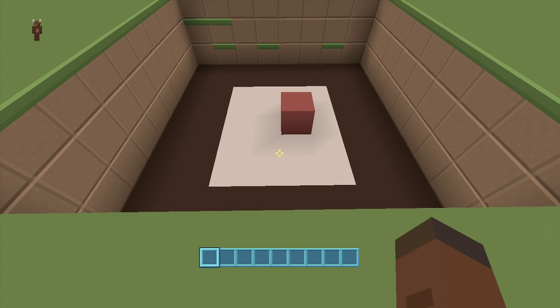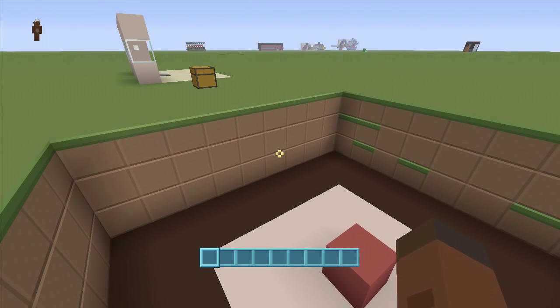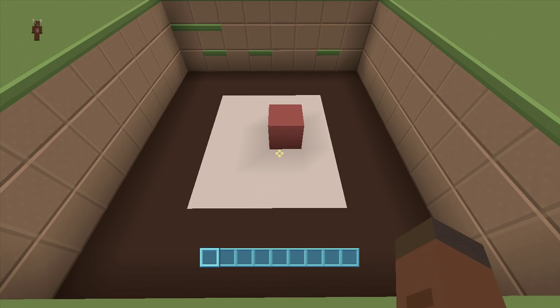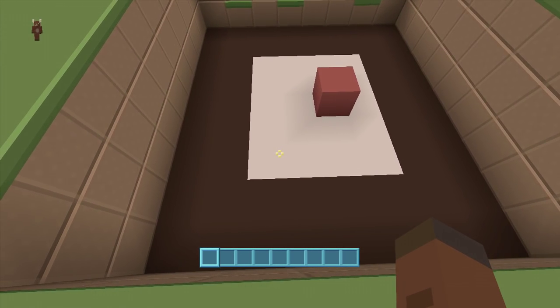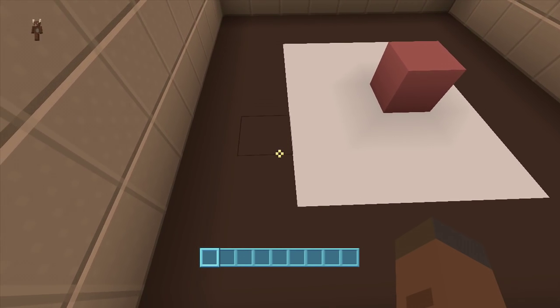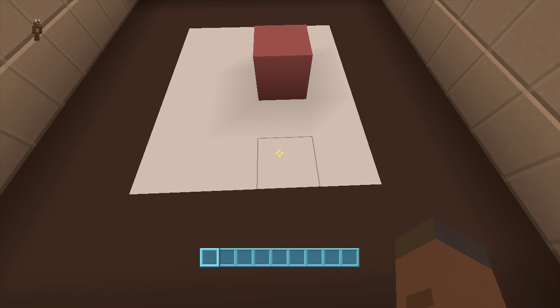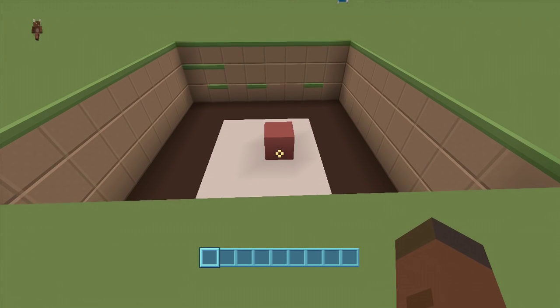For this build we're going to need a four by five spacing and dig down three. The red block marks where your door is going to be. Inside the four by five spacing, go to the bottom left hand corner, count over three blocks — one, two, three — then count up three — one, two, three. That is where your door will lie.